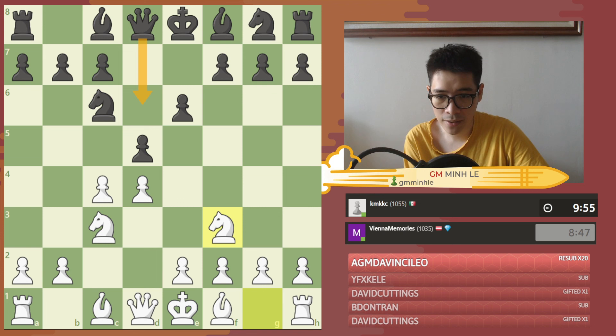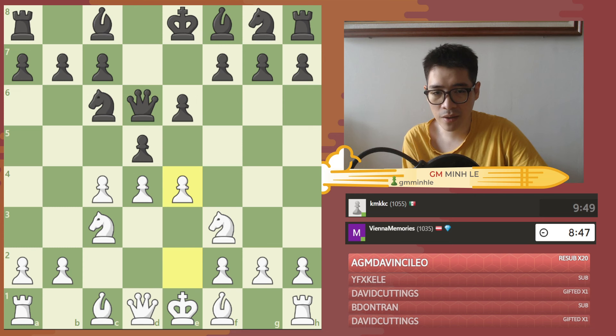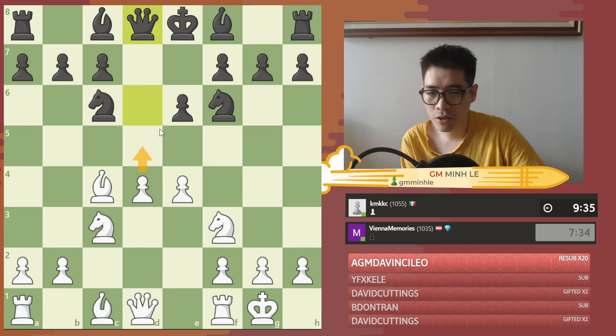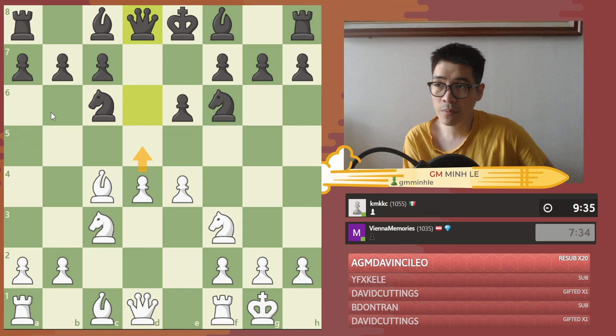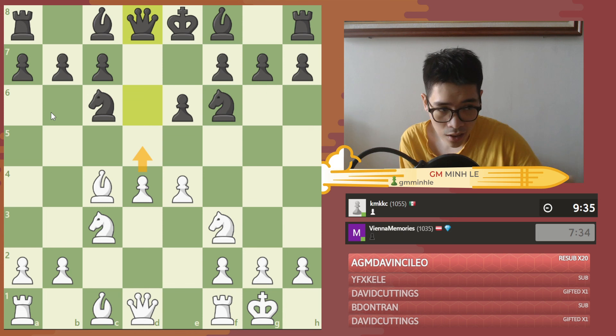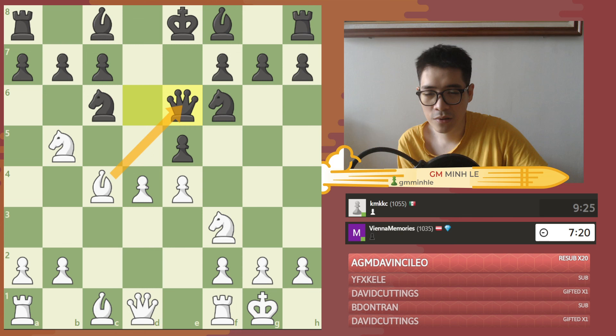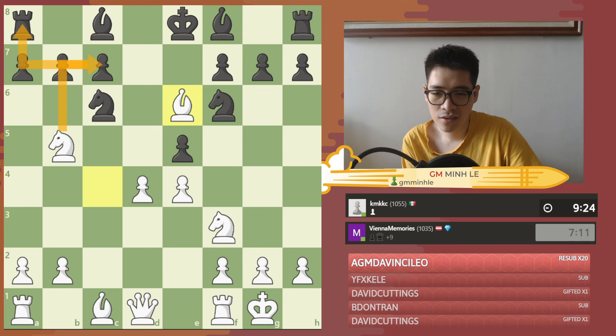Second lesson: in the game I put my pieces on the very best squares. When your development is complete and your opponent still struggles, the best idea is to try to open up the center and aim at his king. In the game, even with the best move, you try to open up the center right away. Also remember: once you finish development, the best idea is to open things instantly and attack the king.